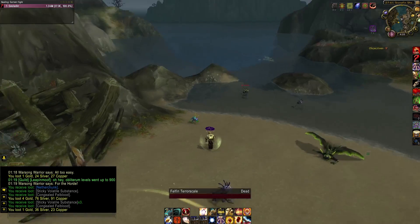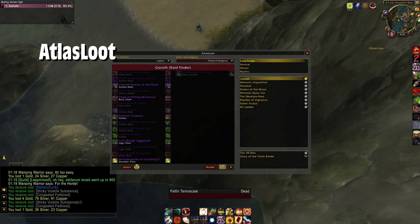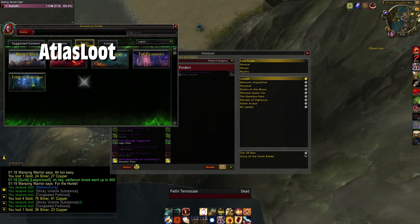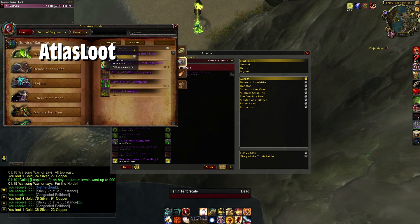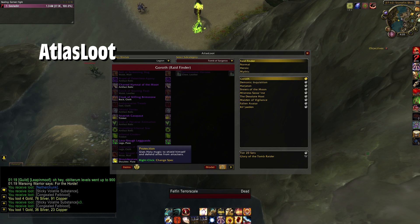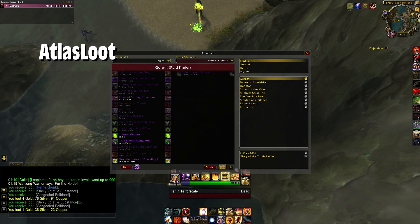The next add-on is an oldie but a goodie — this is Atlas Loot. This is something I've come to like using more and more as I've gotten kind of tired of using the Adventure Guide. Sure, the Adventure Guide does a pretty good job of showing different boss loot, like here's Tsum Tsar Geras, here's Groth, but I have to set filters and everything to look at the loot — it's a little bit clunky and messy. I like the fact that I can see all the loot here on screen. All I have to do is right-click here to change my spec to whatever relevant spec I want to look at, and you can see the highlighted stuff. This will let me see all the important things that are going to drop.